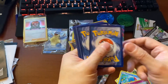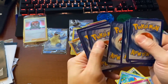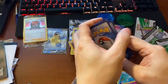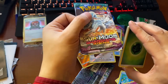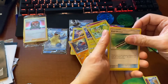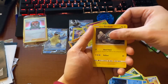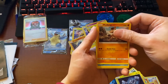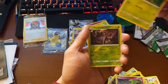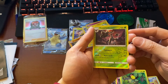Boom. Wow. One, two, three, four, five, six, seven, eight, nine, ten, eleven. It does say ten additional cards. Energy. Hillblower. Margarine. Clefable. Alolan Geodude. Muspray. Sandshrew. Cotton. Bellsprout. Trevenant. That's crazy.